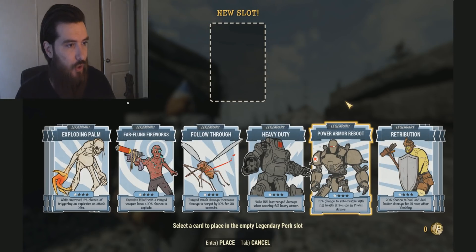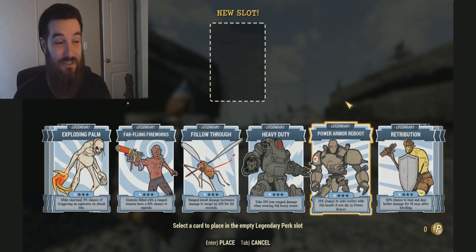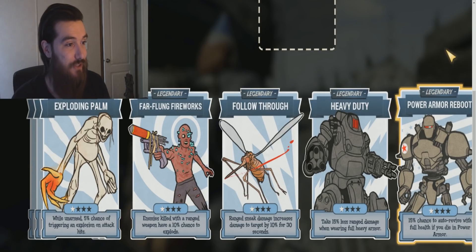Let's go ahead and check out the next ones. Starting off we got Exploding Palm — and once again, the art to these legendary perk cards looks awesome. It says: while unarmed, you have a 5% chance of triggering an explosion on attack hits. You don't have to technically take out the enemy. Pretty much what this is signifying is you could potentially combine Demolition Expert and do a bit more damage while being unarmed. I know a lot of unarmed builds are definitely going to appreciate that perk card.